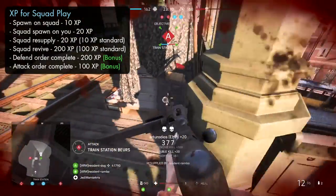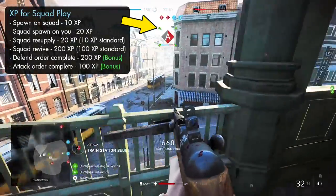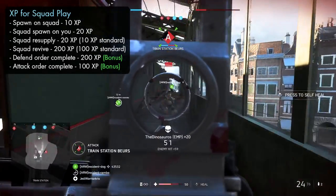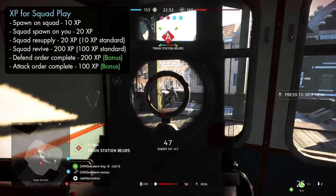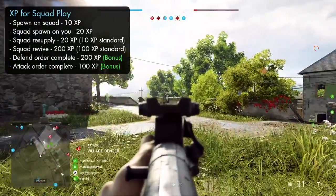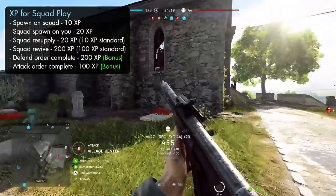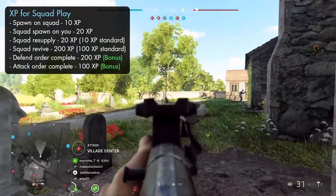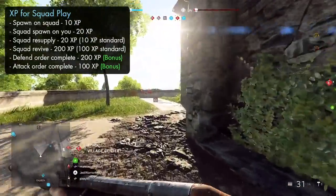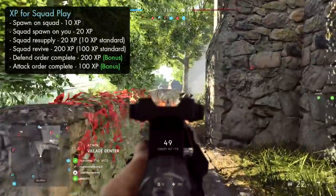The squad leader should be constantly giving you orders to complete — usually just to defend or attack a specific objective — and once an order's been given, you'll see green arrows highlighting the flag that needs protecting or taking. By defending or attacking that objective, you'll get an additional 200 points for completing a defend order and 100 points for completing an attack order, which is added as a bonus to the points you'd naturally gain from neutralizing and capturing that flag, along with bonus points for kills around that objective too. If you're in a squad and your squad leader isn't issuing orders, just ask for an order on the comms wheel and they'll be forced to either give an order or get kicked from the squad leader role and replaced.